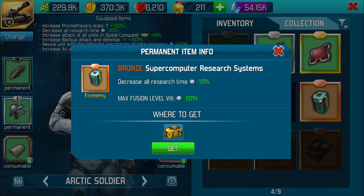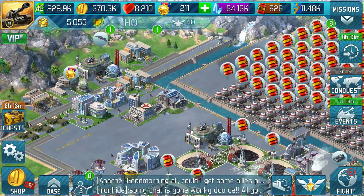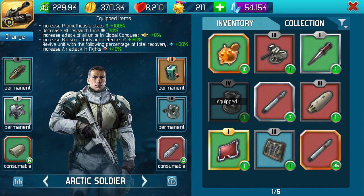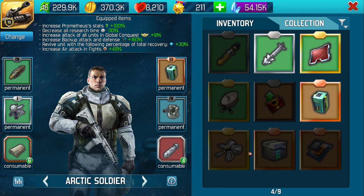Supercomputer research systems - these are fantastic when you're new, as you're building things up in the research centres. The research centres down here take a long time to actually progress - they reduce it slightly. I like it, I've got one there. As I say, it only works if it's actually equipped at the time. Supercomputers - and this is the hydroelectric dam.